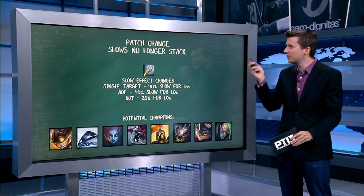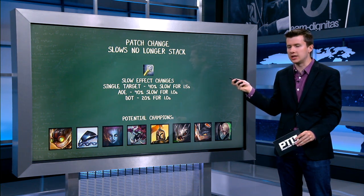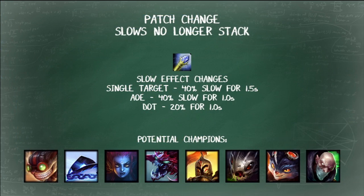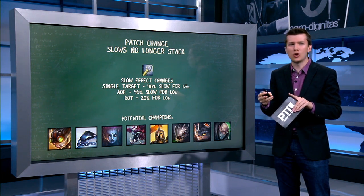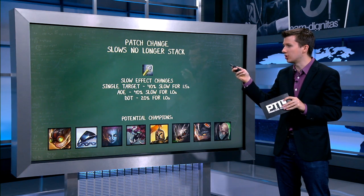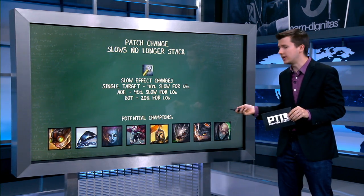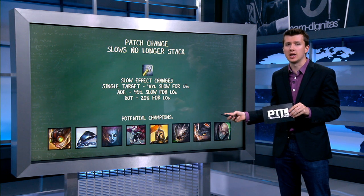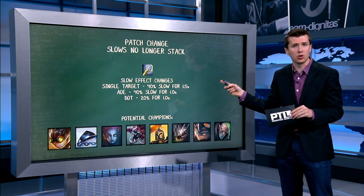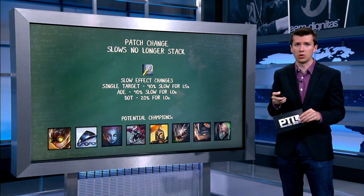The biggest option you have, though, is Rylai's Crystal Scepter — maybe the most impactful change as far as AP items go in this patch. Slows no longer stack, so Rylai's needed the change. But the biggest change here is the fact that the AOE slow is now 40% for 1 second. Think about that potential on champions like Ziggs' ultimate and Xerath's ultimate — those now slow for 40%. A lot of cool interactions, and if people are willing to experiment and find room in their build path for Rylai's, these could be absurdly powerful. These are the champions with the biggest synergies with Rylai's — Brand and Vel'Koz will also fit in there. This is the thing that could provide the most disruption, and I'm excited to see pros try out Rylai's in the LCS or in other pro leagues across the world.